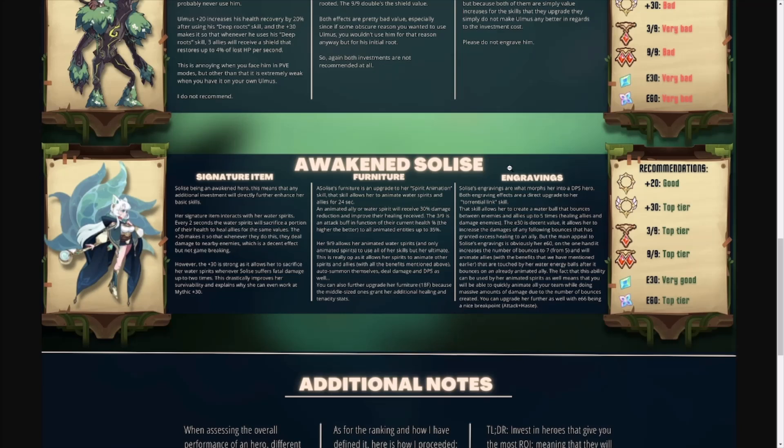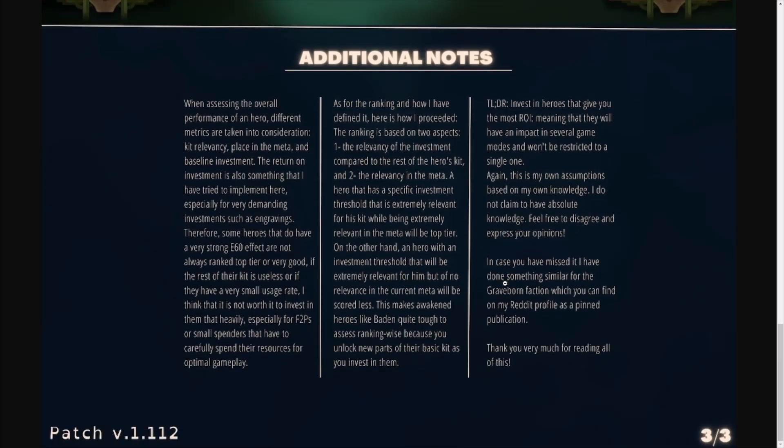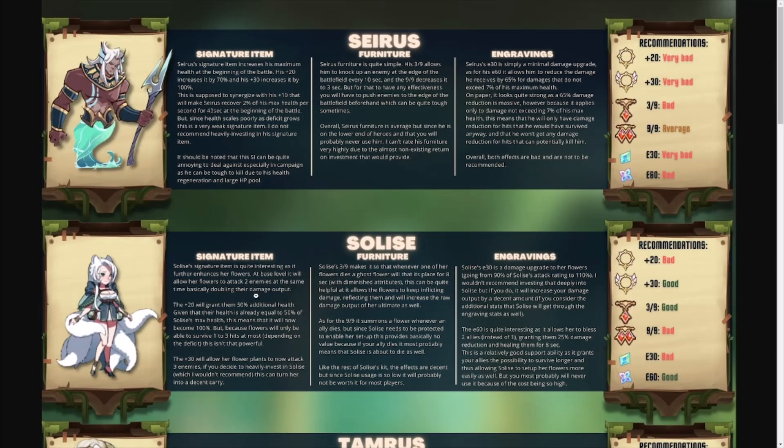The awakened version of Solace is the number two priority to build among the awakened heroes — right after the awakened version of Belinda. She is top tier all the way down the board. The big thing is she is the only awakened support hero we have seen since the awakened heroes were introduced, going on two years now. She is still the only awakened support, which makes her a huge priority. She has a lot of damage, survivability, and brings a lot of buffs to the team. I'll put a link below to these Rockaday guides — hope this helped clarify who you need to build and who you don't.